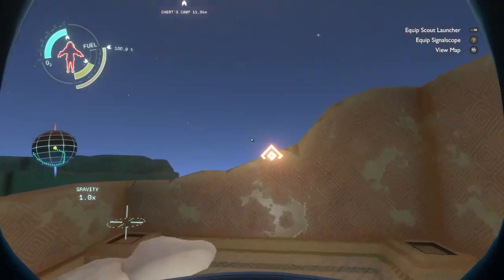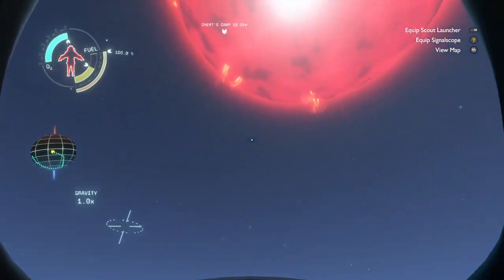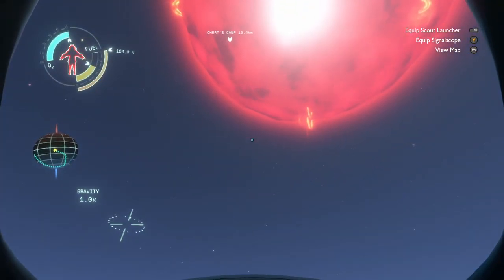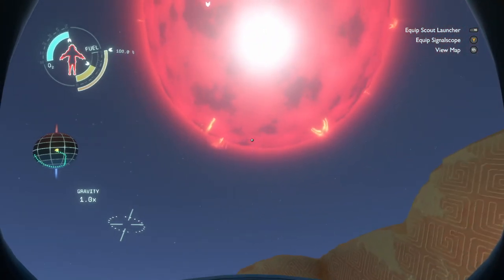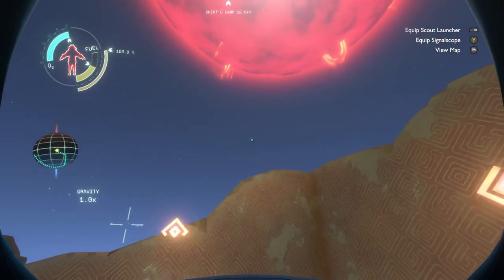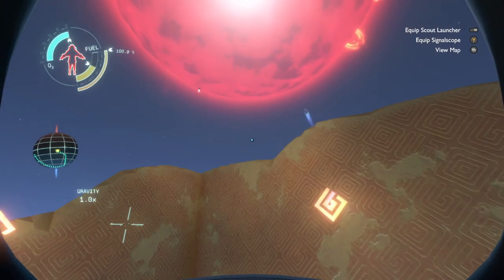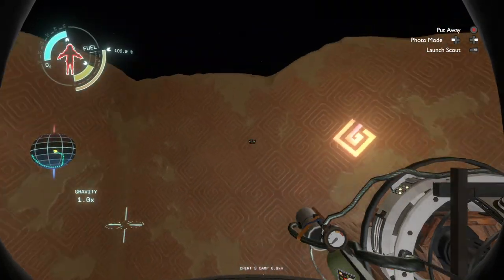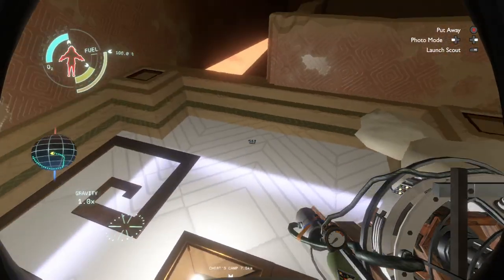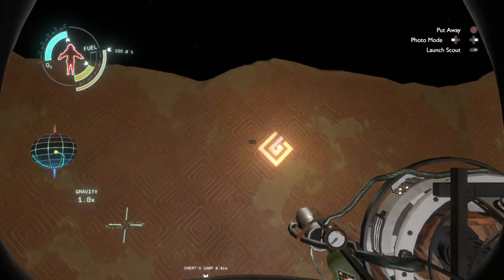I thought I was flying towards the quantum moon — I don't know why it wasn't. I'll just pause the recording and wait for the sun to burn out. That's the sun blowing up somewhere on the other side of the planet. So standing on these warp towers indeed doesn't work unless you've already been through them in the other direction. Good to know.